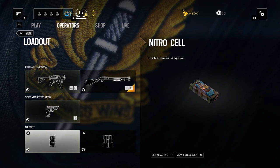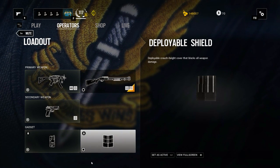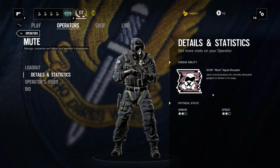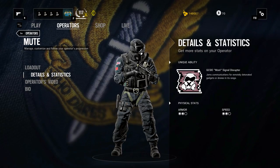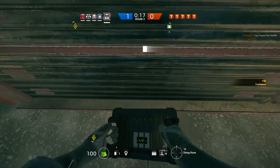In the gadget category, you have the nitro cell and the deployable shield. I would recommend to always go with the nitro cell, and if you really need a deployable shield, ask someone like Rook to take one for you. To finish off the loadout, you have medium speed and medium armor, making Mute a very flexible operator.